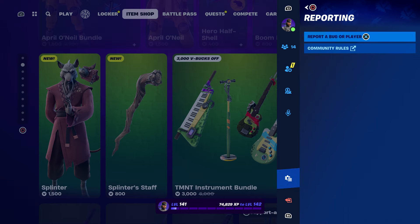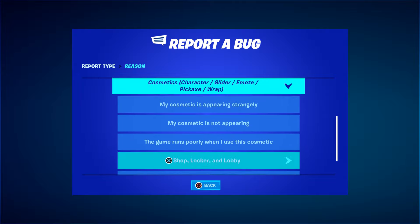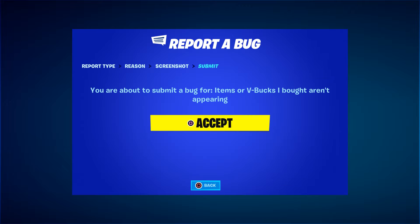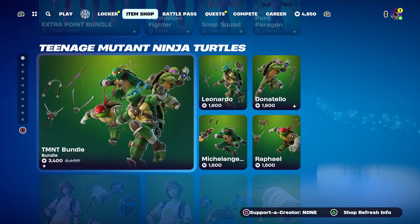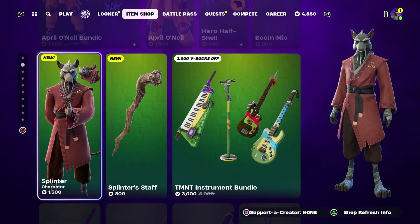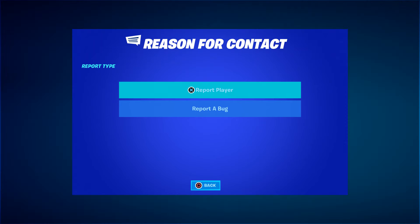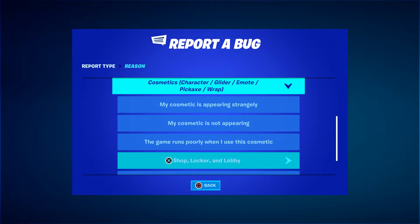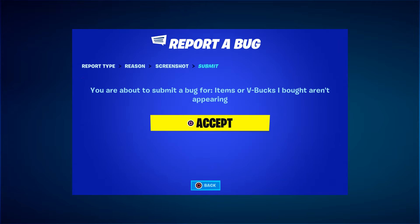If you want the new pickaxe, just hover to it, press the pause menu, go to Reporting, Report Bug, go to 'Asset Cosmetic Character Glider Emote,' then go to 'Asset Shop Locker Lobby,' then go to 'Asset item or V-Bucks that aren't appearing,' click Continue, and click Accept, then click Close. Now you can hover to whichever skin you want — remember we put 'any skin.' Whether it's the Teenage Mutant Ninja Turtle or any others, just follow the steps.